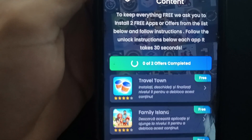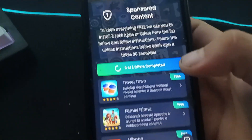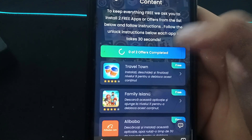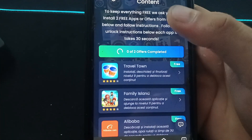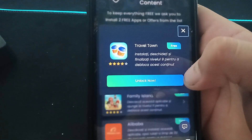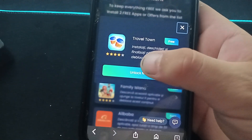Sponsor content — to keep everything free, you are asked to install two free apps or complete offers. From the list below, follow the instructions. Now I want to show you how to complete it — you need to complete one or two offers on this list. I select the first offer and I will complete these offers for you.